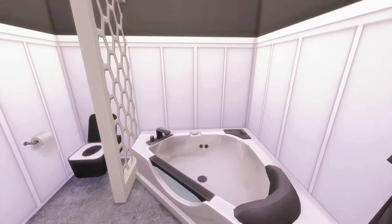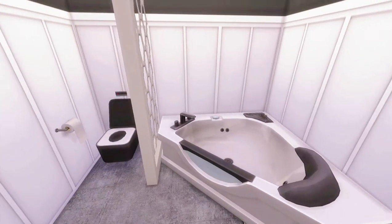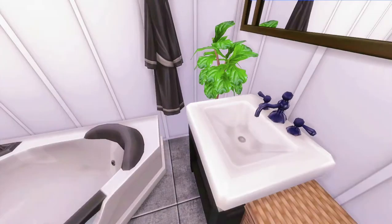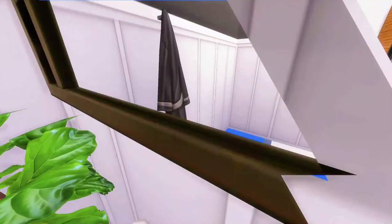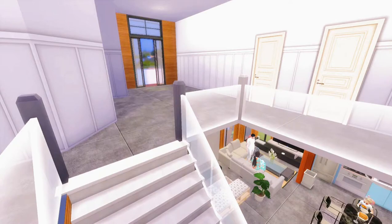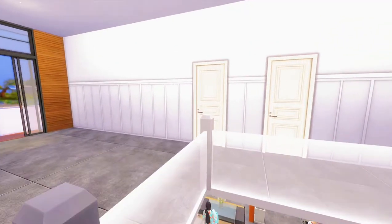Nah disini ada toilet yang kedua. Di atas tuh pake bathtub ya. Jadi kalau mau pake bathtub, itu langsung ke toilet atas. Kalau mereka pengen pake shower, mereka tinggal ke lantai bawah. Sama sih barang-barangnya kayak yang di lantai bawah, maksudnya ya.